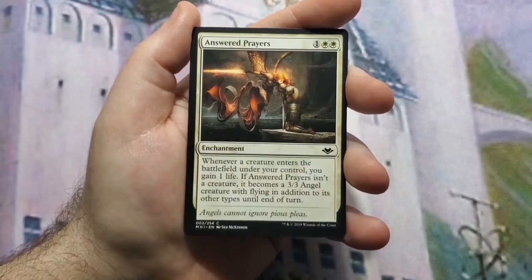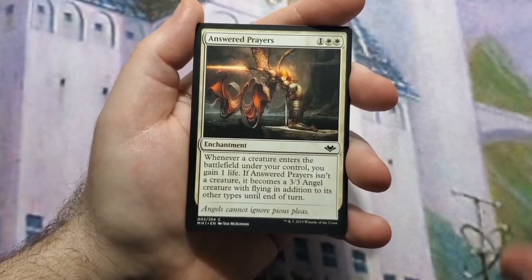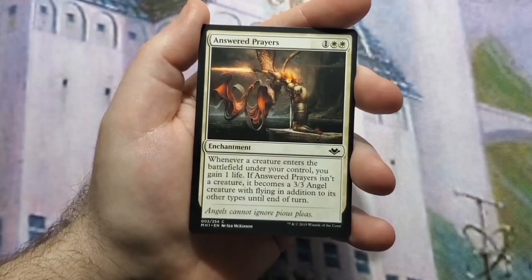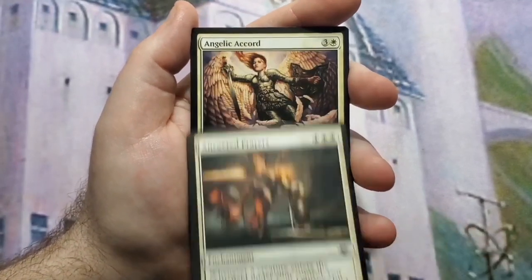Answered Prayers can also gain lifelink and vigilance from your other creatures. Just note that it doesn't get counters from Giada when it becomes an angel, because it's already in play and wasn't an angel when it entered.